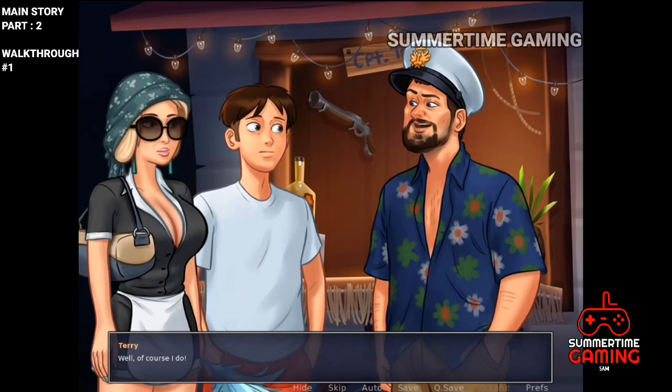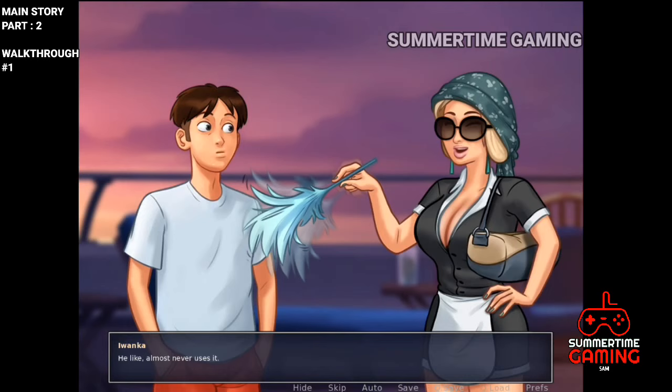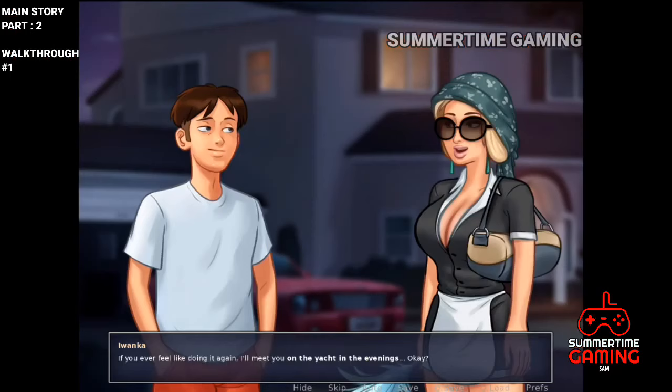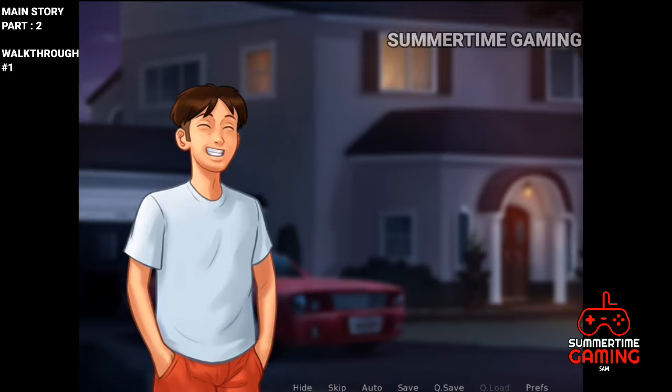We head to the yacht to see Captain Perry and go aboard for some fun. A few moments later, after having fun, we drop Ivanka back to her house and go back ourselves. This was the end of the main story part two walkthrough one — watch walkthrough two in the next video. See you, bye bye!